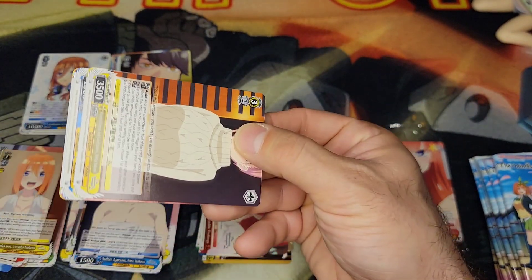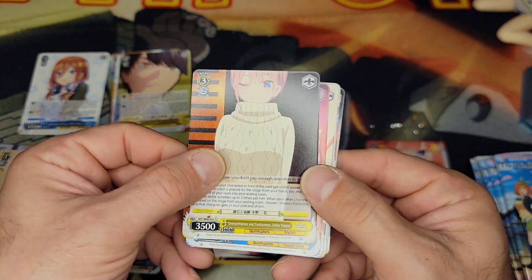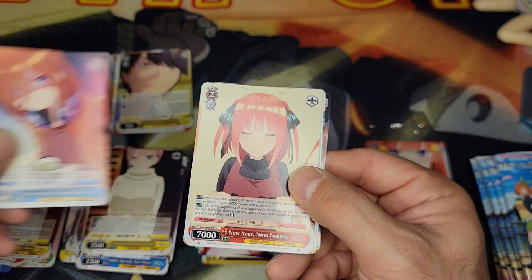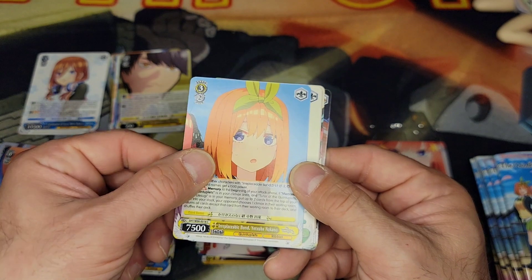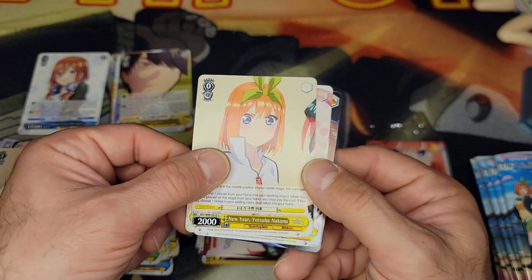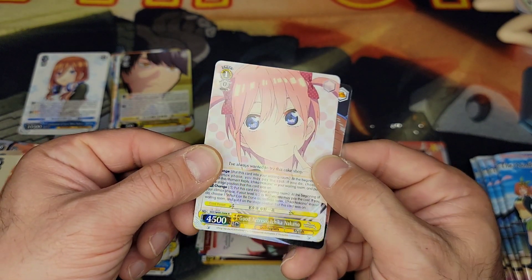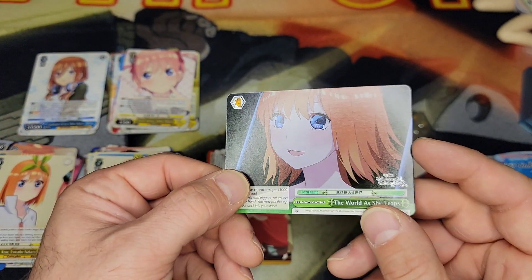Next pack: we've got sweater Ichika — I like that one a lot — sitting back on the sofa Miku, New Year Nino, Yotsuba, Yotsuba again, Miku, Yotsuba, and our rare is Good Actress Ichika. I like that card — really cool with the little bows in her hair. And our climax card.